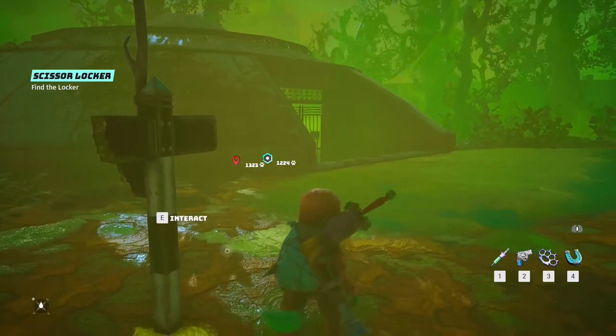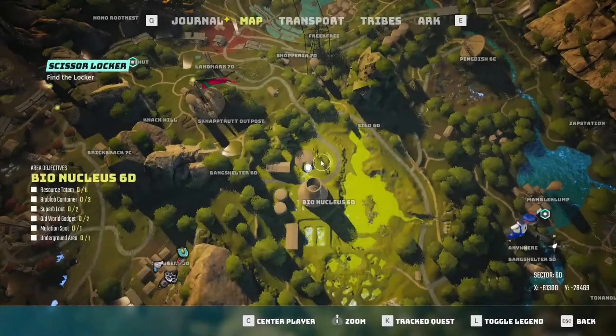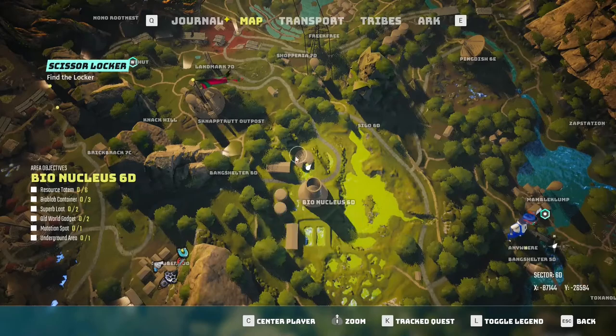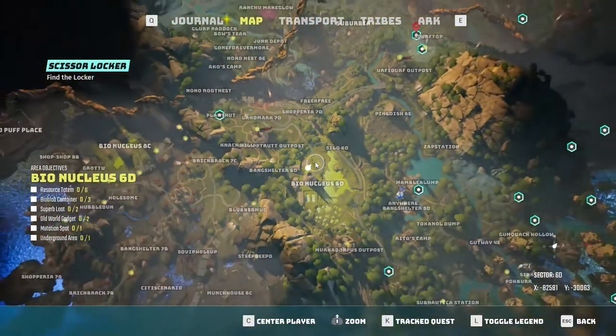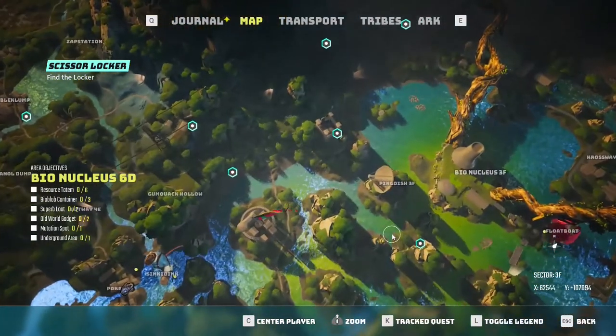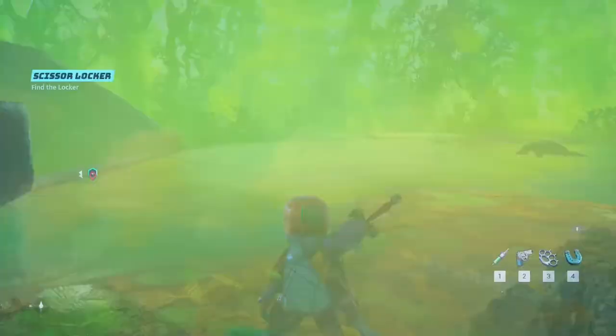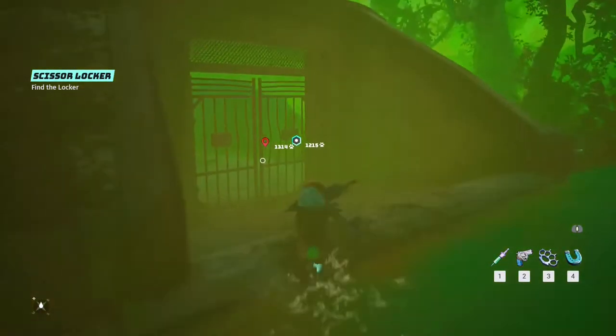What you need to find is an underground entrance, and it looks like this — a round structure. I believe you can find it on other plants too. Yes, the round underground structure. Let's go in.